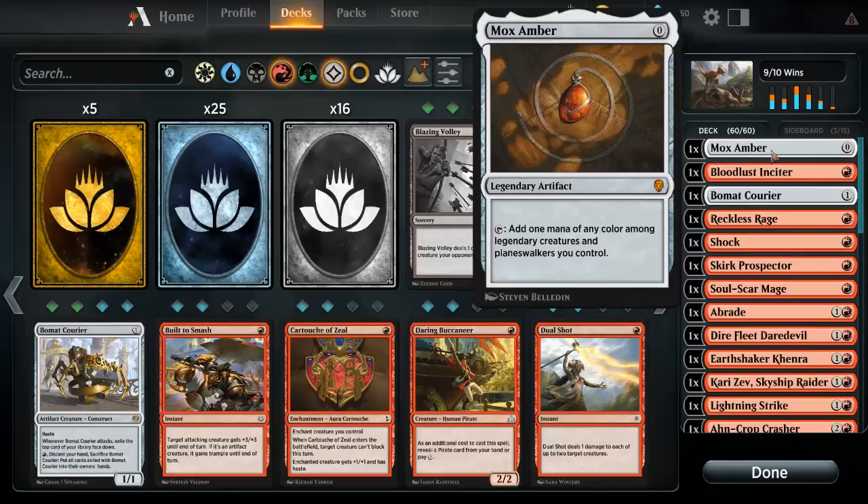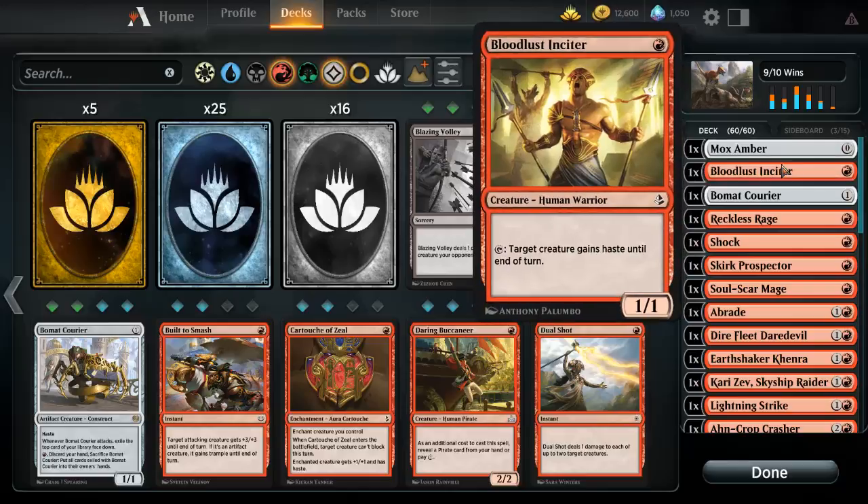Mox Amber is a legendary artifact — it taps for one mana of any color among legendary creatures and planeswalkers you control. It's a pretty good card for a zero drop. If I ever get this in my opening hand I drop it right away, because this deck does run quite a few legendary creatures and planeswalkers.